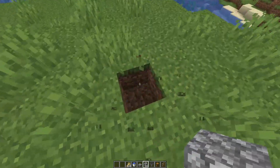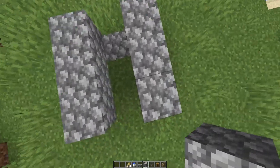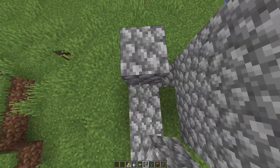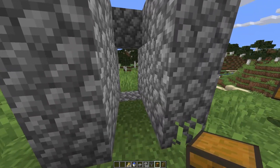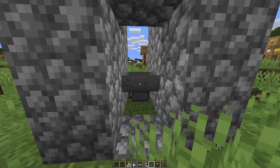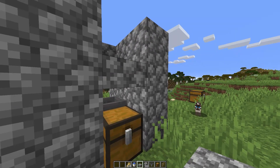So to get it started we are going to want to make a basic little cube here — two walls, three in length, and you're going to bring it up until it's three high. Then here in the back you're going to want to put one block. First of all, I'm going to put our chest here, and then what we want to do is put our hopper to be going inside of this chest.